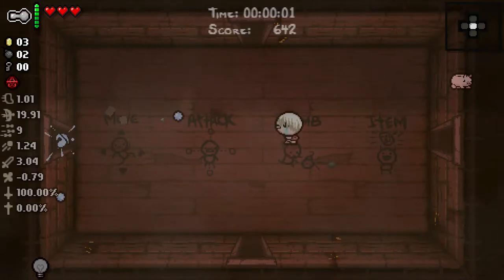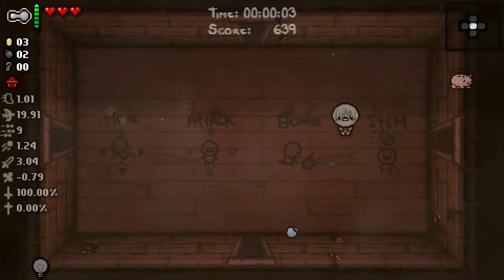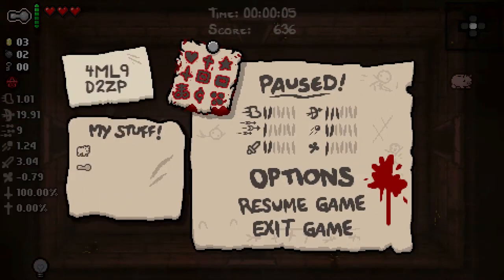Starting off with a Piggy Bank - every time we get hit we'll drop a penny or two, not from our current inventory of coins, just like the Swallowed Penny. Very very good. Also starting off with Flush, an active ZL item that turns all poop enemies - flushes them down the toilet, turns other enemies into poop, and puts water all over the floor. It can flush poop bosses in one hit.